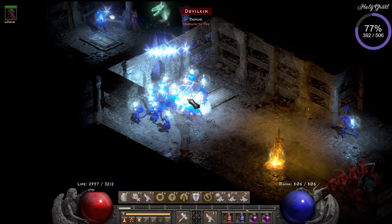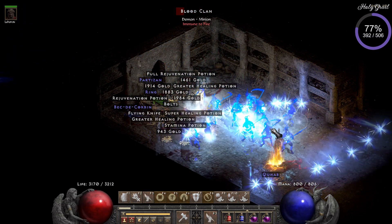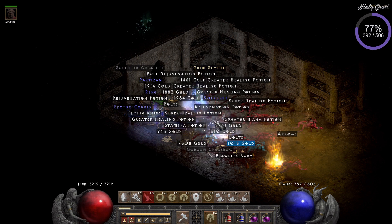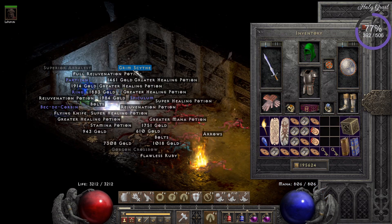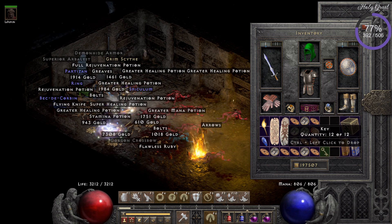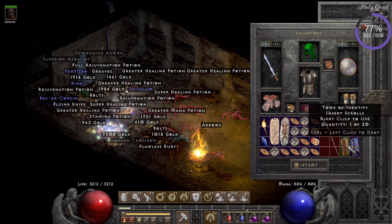Next up, I'm killing and there drops this — sorry for pronouncing the items wrong — the Grim Scythe I think. I really hoped it was ethereal, but this one isn't. It's a nice drop, but I already have it so I don't need it.